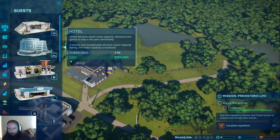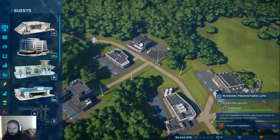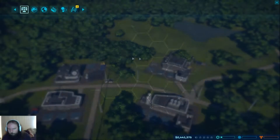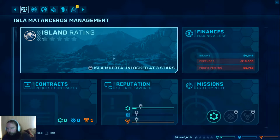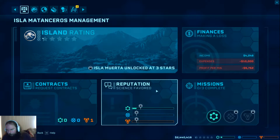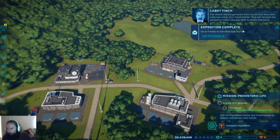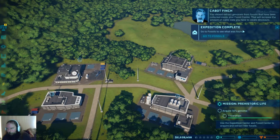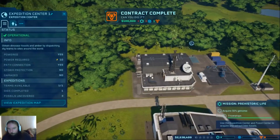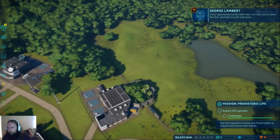Operations guests - should probably get a hotel going. Do I need one to get people to start coming in? It's been a while since I played this, I've forgotten. 'You should extract genomes from fossils that have been collected inside your fossil center - that will increase the amount of viable data you have to create dinosaurs.' Oh, you think? 'Every opportunity comes with risks. For now you've done the first - that is a job well done.' Thank you.